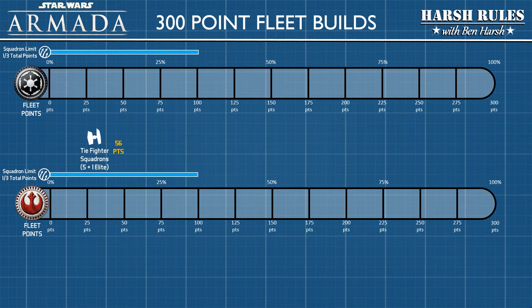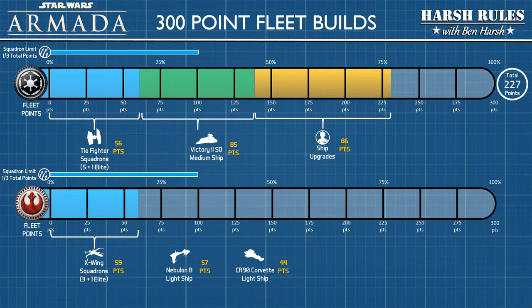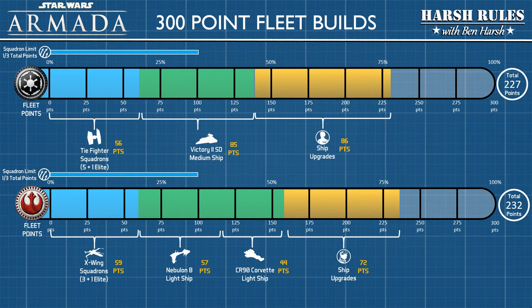For the Imperial Navy squadrons, I used all six TIE fighter models with five being standard and one being elite. I chose the Victory 2 variant class Star Destroyer and fully loaded the ship with all upgrades. The Imperial Navy's build totaled 227 fleet points. For the Rebel Alliance fleet, I selected all four X-Wing models — three standard and one elite — selected the more expensive Nebulon B and CR-90 Corvette variants, and fully loaded both ships with upgrades. The Rebel Alliance's total fleet cost was 232 points.